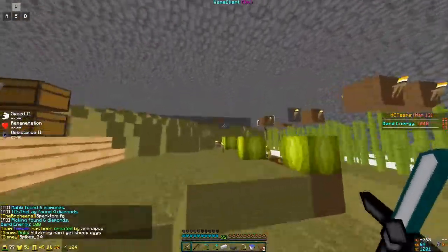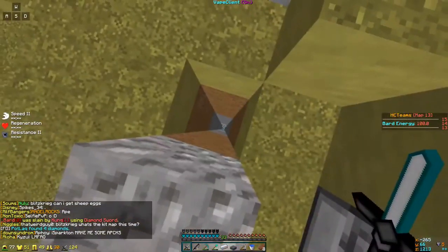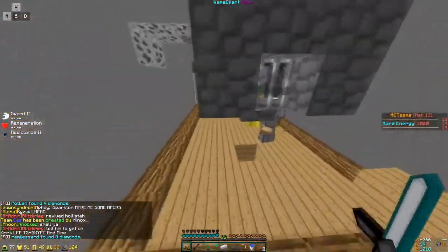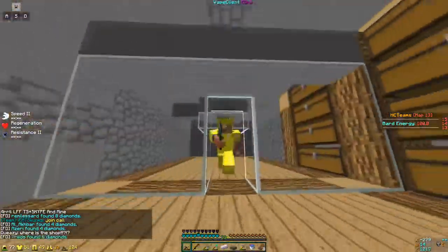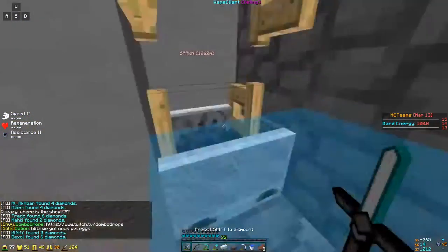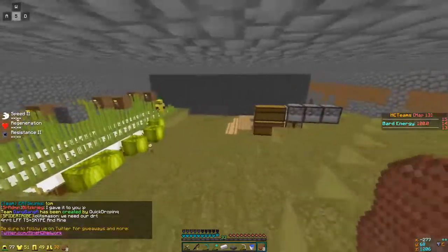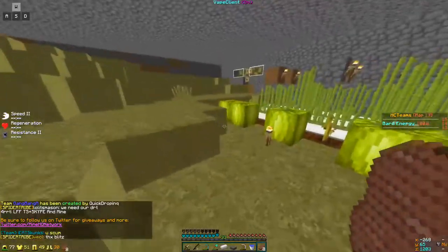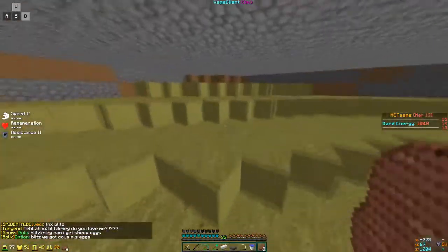We've got a massive cobble box — this isn't how big our claim is, it's bigger than this — but we were lucky to make a base over top of a cave spider spawner, so that is really good. We've also got skeleton spawners that we're going to go out and get later on. We're very set up and it's looking really good so far. We might get some PvP in later — I'm hoping to.